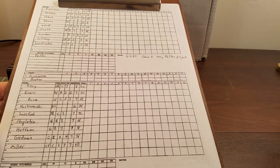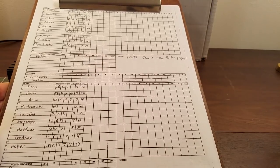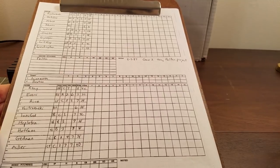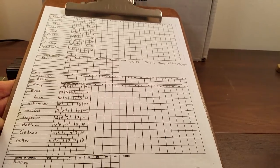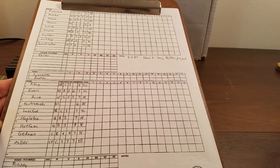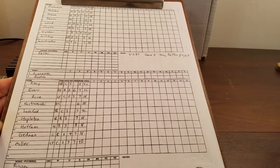Hey there everybody, it's game two in the Terry Felton project, trying to win one for Terry Felton. This game occurred May 3rd, 1987 at Fenway Park in Boston. We've moved over to Payoff Pitch Baseball from Strat-O-Matic just to mix it up, and these are the as-played lineups from that game.